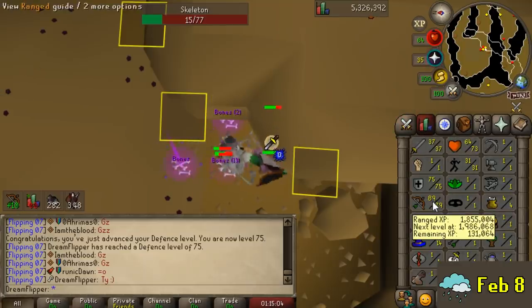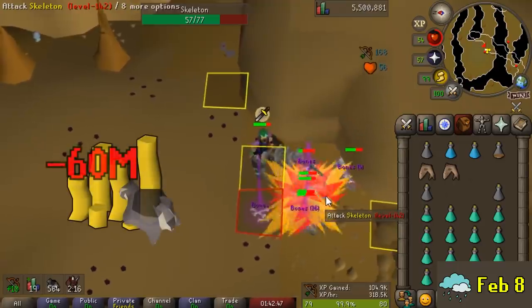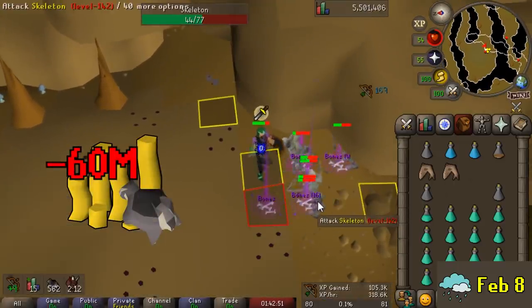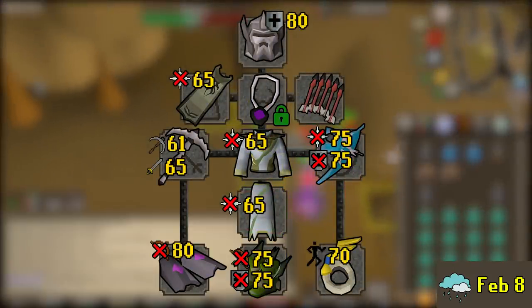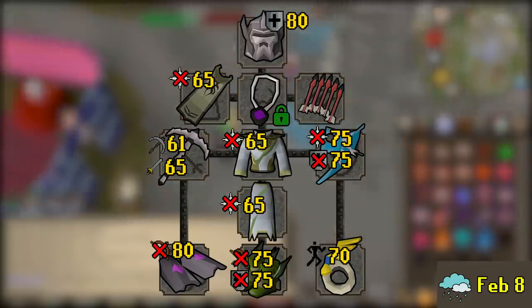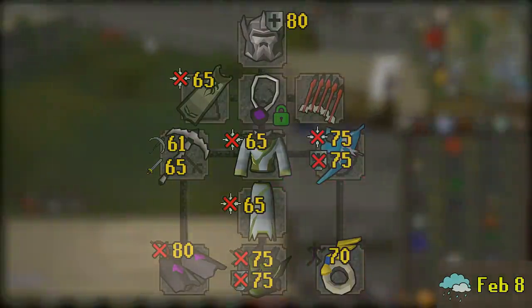Because we're so close to 80 ranged I'm going to go ahead and get that as well. Training on the medium fuse was way quicker, but we are done. There is 80 ranged out of the way, which means we're now able to equip the Zerite Vambraces, the Pegasian boots, and the Elysian — meaning we finally have a couple of items we can buy and equip.